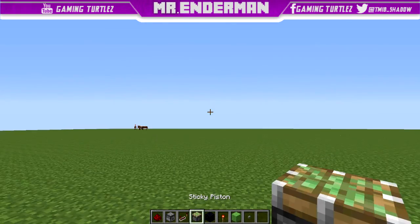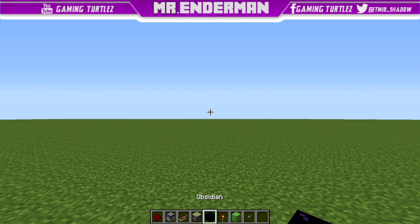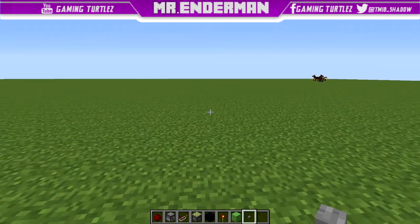So today it's just going to be a similar TNT cannon that uses one piece of TNT, two slime blocks, two torches, I think five repeaters, three redstone dust, a dispenser, and a button. So let's begin.